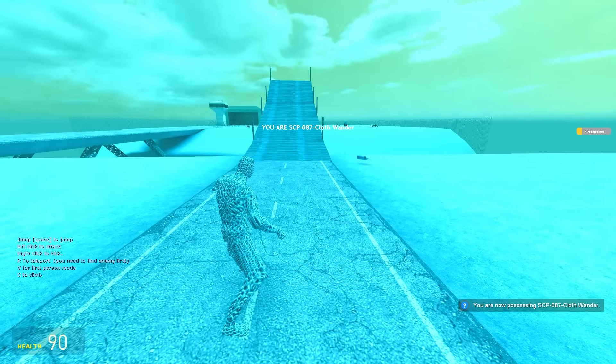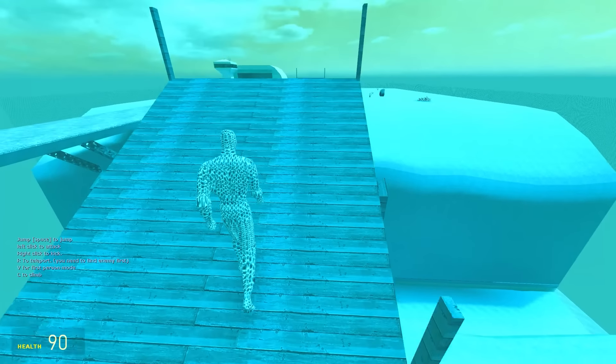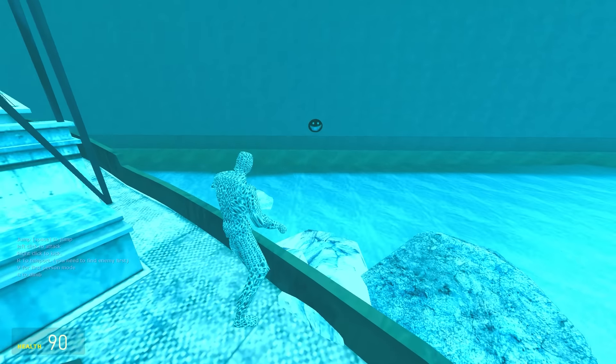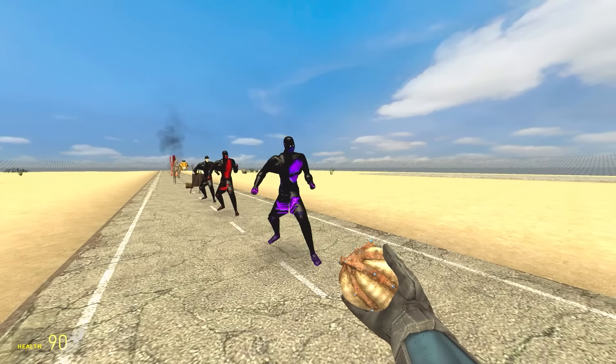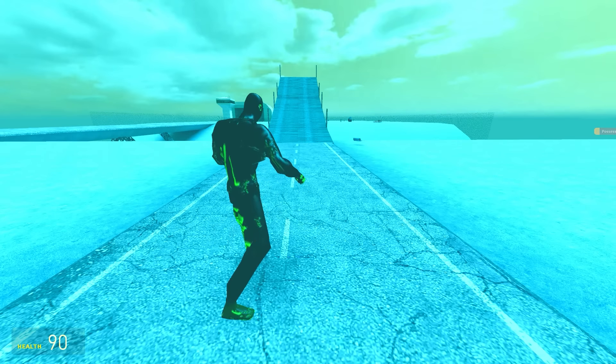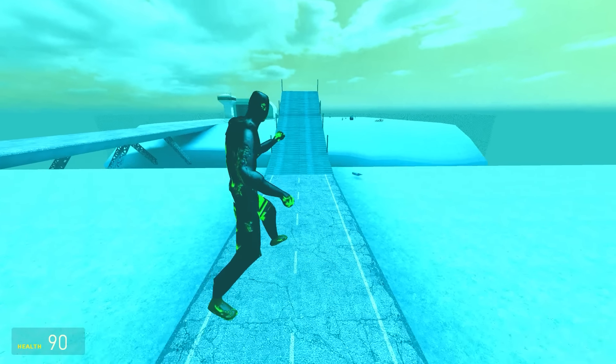Up next is 087, the Cloth Wand. You can tell he's made of cloth. Everything's blue. This is him walking — he runs quite upright. Can he jump? He can, but it's a bit of a weird one — not great. Here's another version of 087, the Eye Killer. Why is he gone green? I cannot move. I can jump but I can't walk, so he's disqualified.